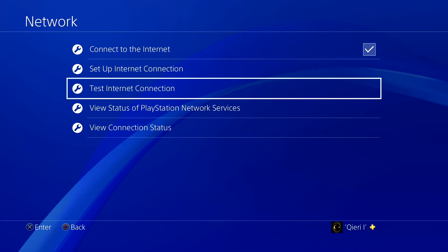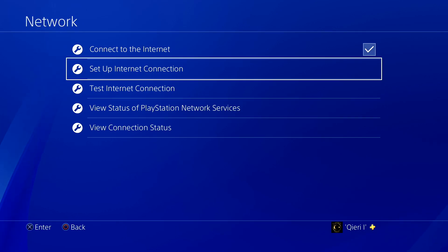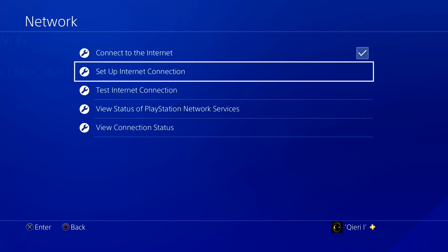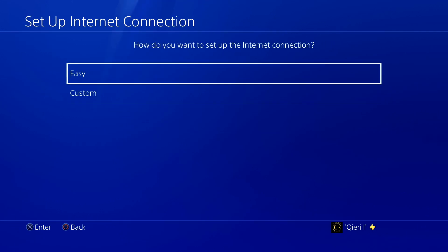I just connected my PS4 with a LAN cable. Go to Settings, set up your internet connection, click on LAN Cable, and then just select Easy.